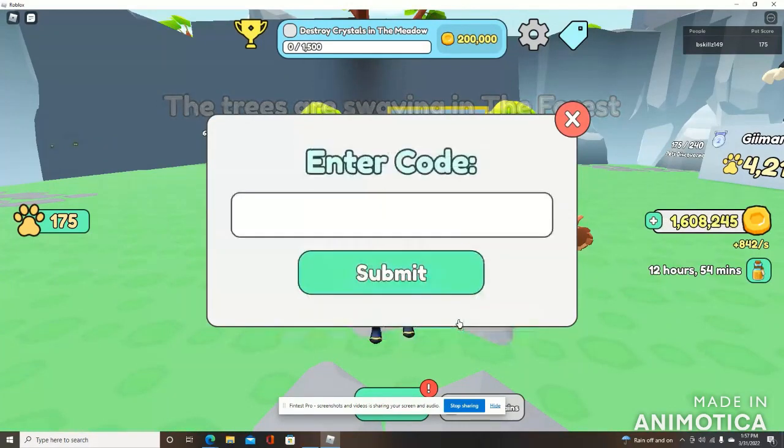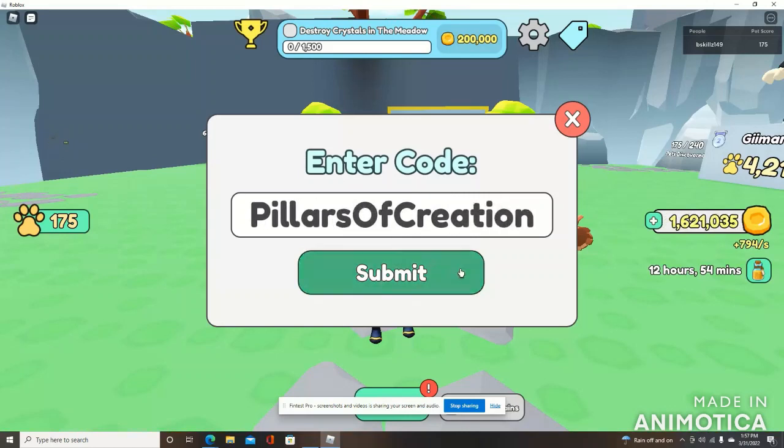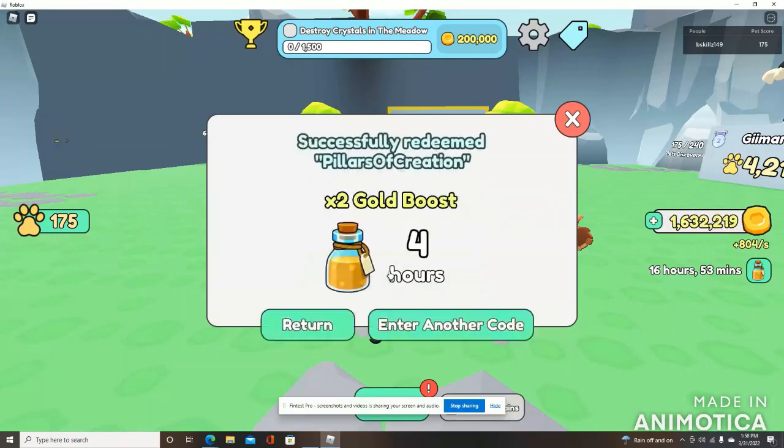The next code is 'PillarsOfCreation' — this is my favorite code, it sounds so interesting. Capitalize the P in Pillars, the O in Of, and the C in Creation. That was a big one — four hours of 2x gold boost. We now have 16 hours and 53 minutes of gold boost, and we have three more codes left. If you made it this far, let me know in the comments — say 'I'm still here.'